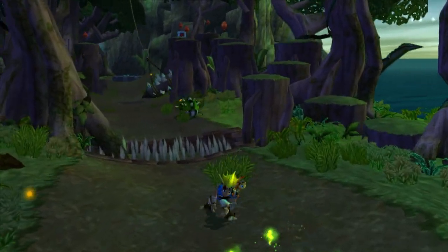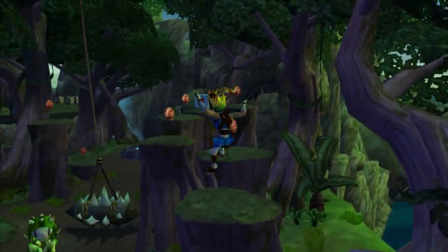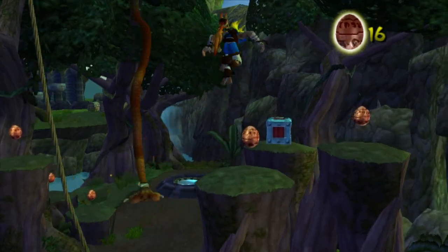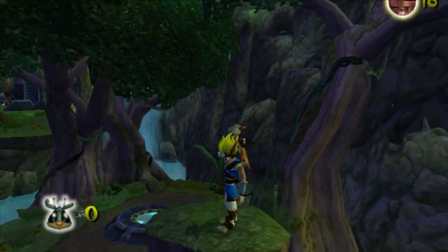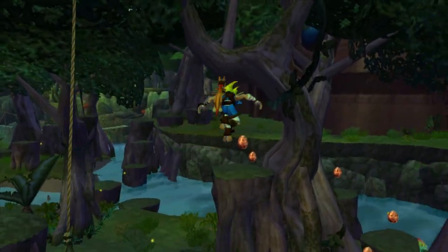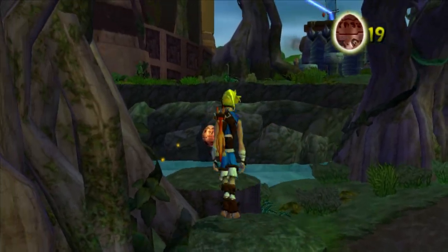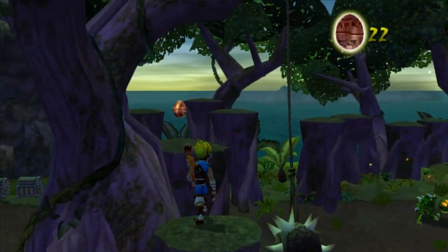This has always been one of the more beautiful areas to me, just because you get to see all the green and stuff going around. You don't really get to see that much green later on in the game — it's mainly just this beginning area. The other areas relate more towards what their sage is. The Sandover Village sage is the green sage, of course, and then I believe there's a blue sage and a red sage.